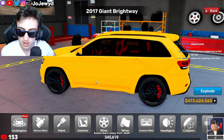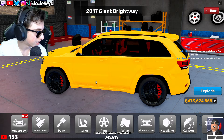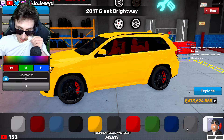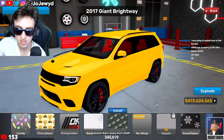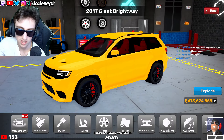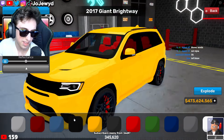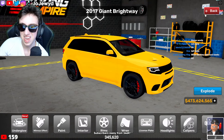This is it, bro. Let me know chat, did we make the vehicle? Is this Roz's Trackhawk? I would say this is pretty dang solid if you ask me — I think we cooked with this. I'm not gonna add a wrap. I wish he had like the little Trackhawk logo decal on the side, but I think he has a black interior IRL if I'm not mistaken.